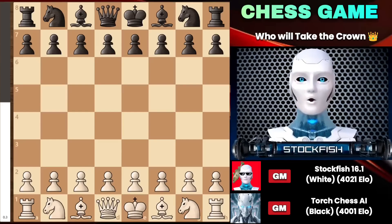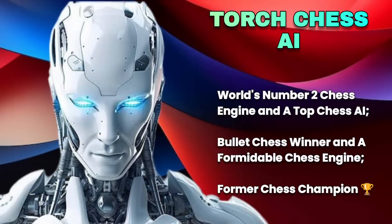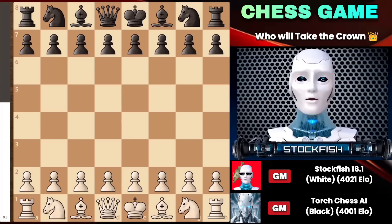Chess friends, I hope you are doing well. Today I have a very exciting game that I played with the Torch chess engine, which is the second strongest chess engine in the world. This game is very tactical and masterful, where I initiated an attack on the king side, including sacrificing my knight in the center. So let's get started without wasting any time.